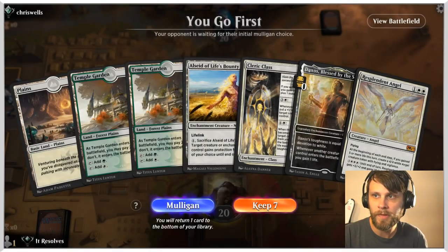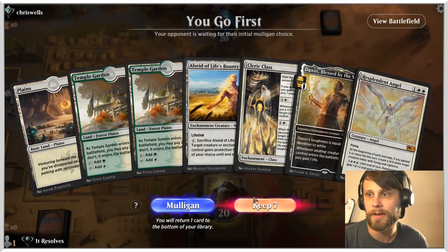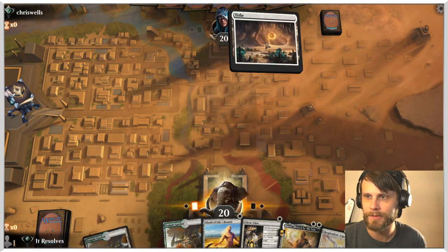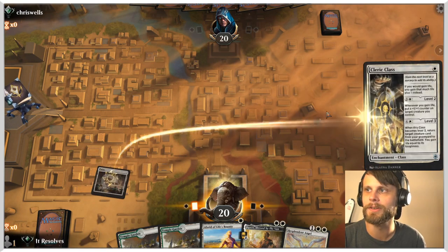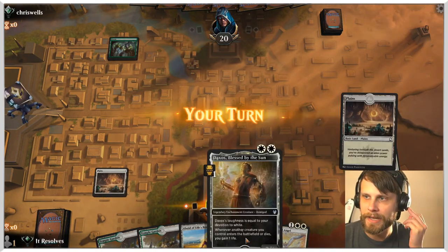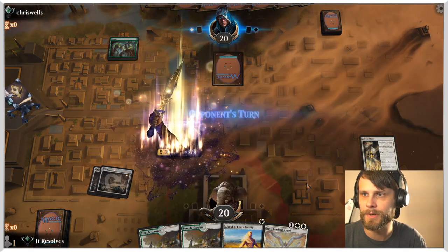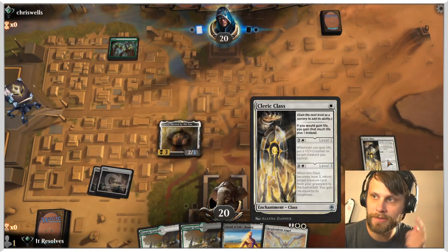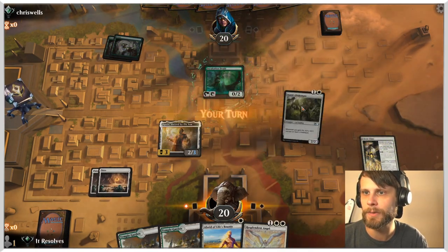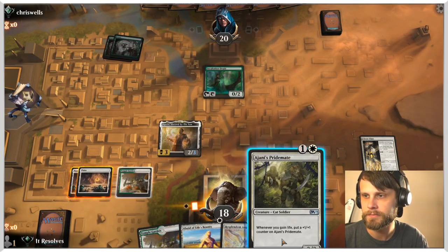Here we are for game number one — this is a pretty easy keep, very happy with it. We're going to start with Cleric Class. I'd also like to get Daxos down. This ensures we're going to be gaining a little bit of life and then the Cleric Class gets to add one to that, which is nice. Looks like we are against a ramp-ish deck.